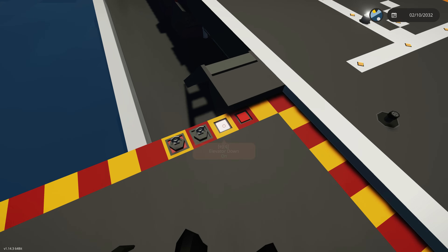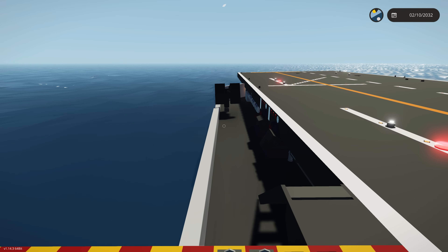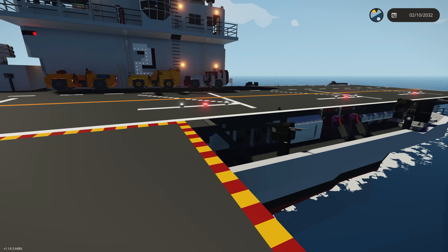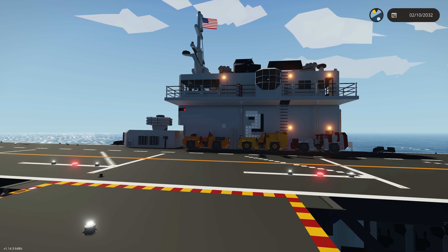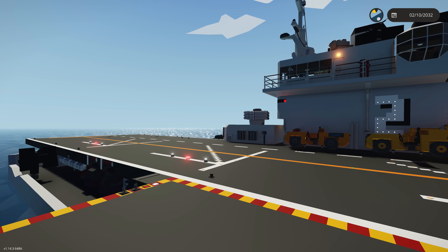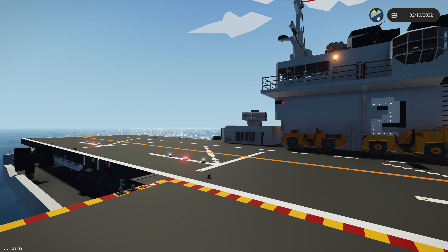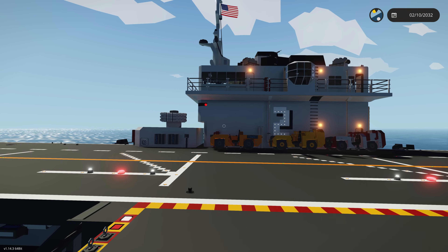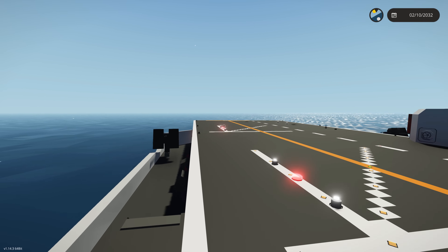The next major thing I need to do is figure out this elevator because it won't go down at sea - it goes down in port but something about being on the ocean doesn't work. Hopefully we're getting there. I might release this soon because I know I have a lot of details I want to put in, but the major ones - especially the water systems - are in, and that adds mass to the ship and gives it a good feel and is something you can work on from the engineering side while driving around. If you guys have any questions or comments leave them down below and I'll get to them as soon as possible - see you next time!